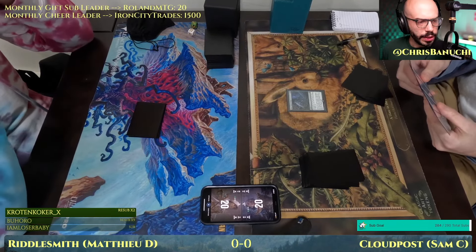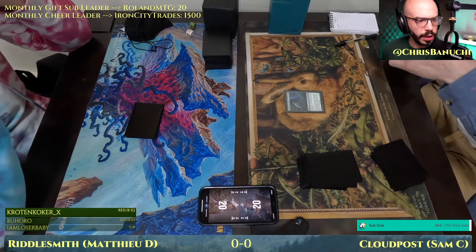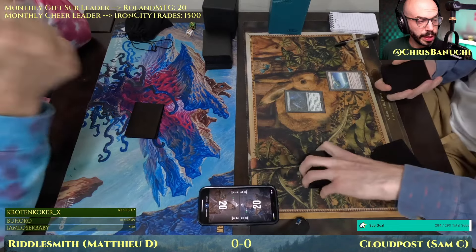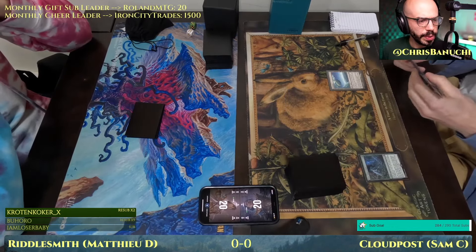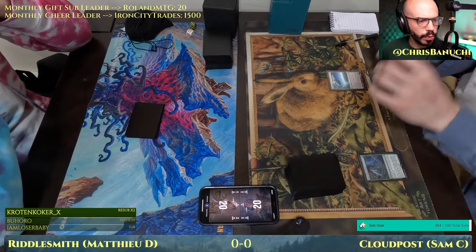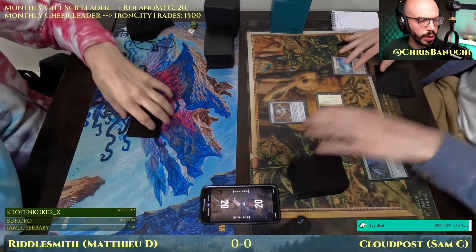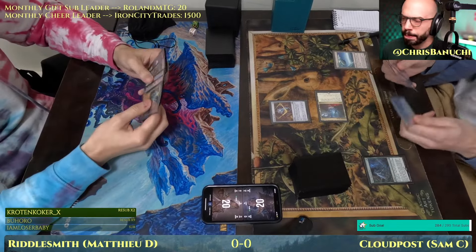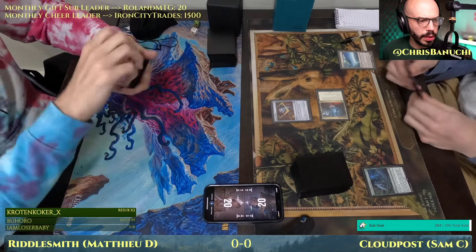Before we got started, I was saying to the Twitch chat: RiddleSmith is not a deck we've seen much on 90s MTG. RiddleSmith is a creature — a 2/1. Whenever you cast an artifact spell, you may draw a card; if you do, discard a card. It costs one and a blue. Vexing Bobble just hit the board, though, and that could be a big problem.